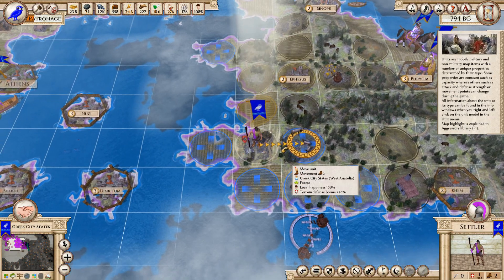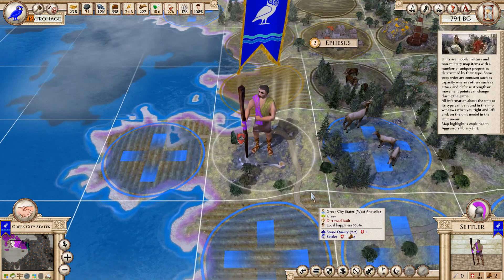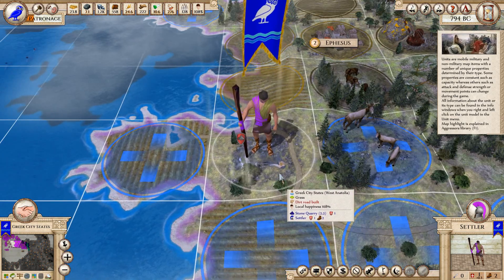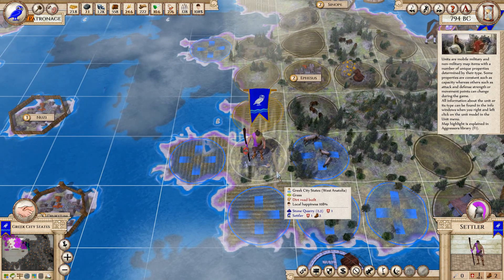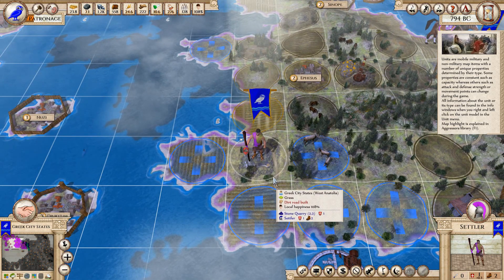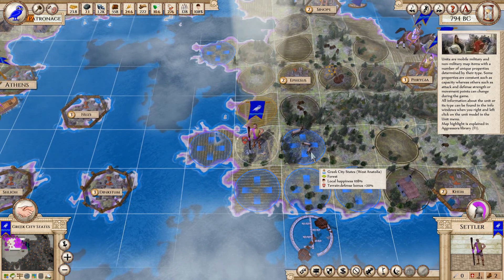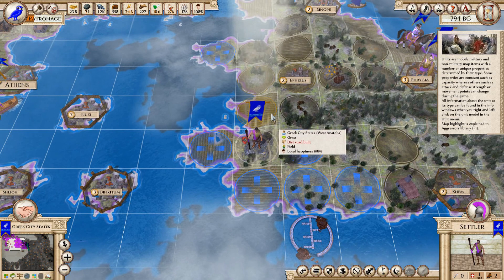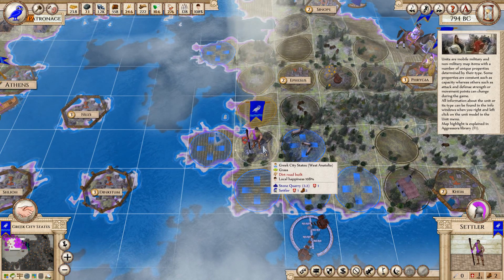Can this guy build a city? Let's find out. No — cannot be built here, and no apparent reason. I'm on a stone quarry. Oh! Then what are all these fields doing here? I wasn't paying attention at all. Yep, look at that stone quarry.